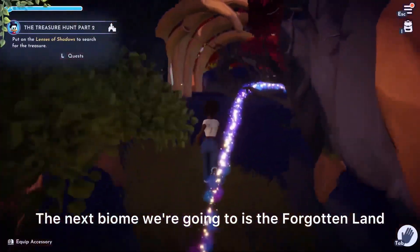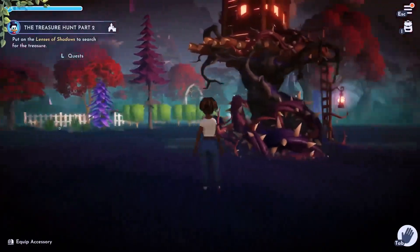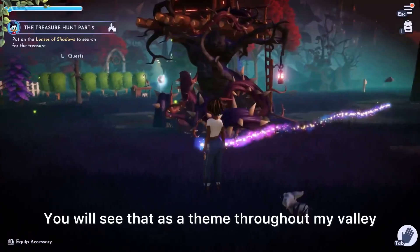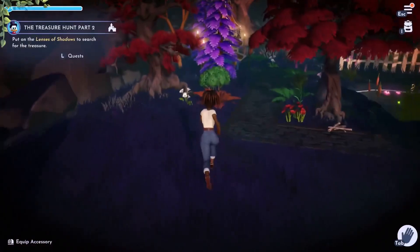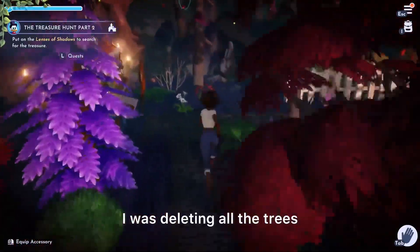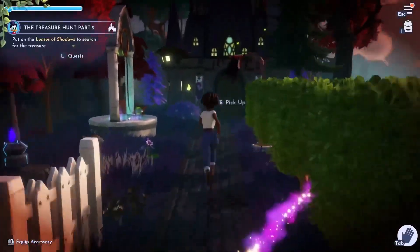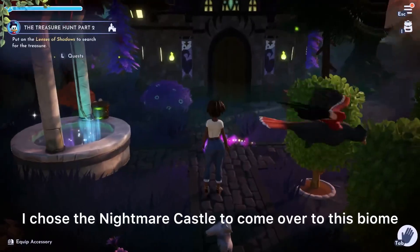The next biome we're going to is the Forgotten Land. As you can see, it is blank up here — you will see that as a theme throughout my valley. While I was unlocking each biome, I was deleting all the trees and everything there so I can have a blank slate. I chose the Nightmare Castle to come over to this biome.